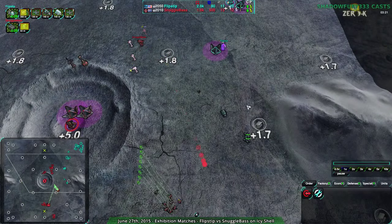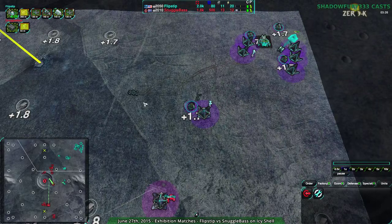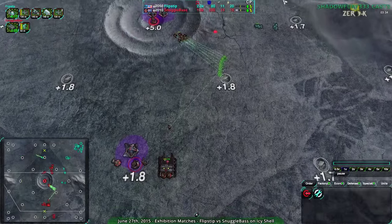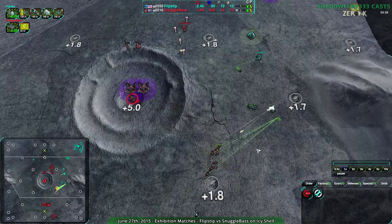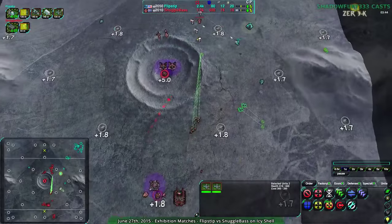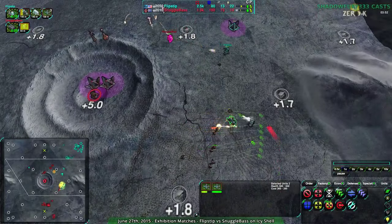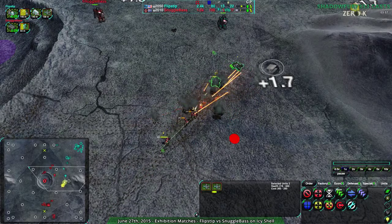Flipstep will probably continue to build up Scorchers. They are going for Wolverines — okay, so they are going to try to take out the center, as would be expected. Snuggle Base should probably keep going and maybe build a few ticks too. It's a little tough on this map, but if they can figure out where Flipstep is going, just to stop those Scorchers from getting around. But there are only two Scorchers — Flipstep's army is quite small. They focused a lot of their money on upgrading their commander. Now the Scorchers are about to go down, and that Thorn on the side has been picked out.